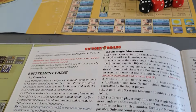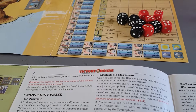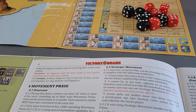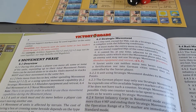HQ movement is slightly different. HQs cannot end their movement in a hex where they'd be out of supply, so they basically have to stay on road and rail hexes. They don't have to stay on them the whole time — they can move off a road or rail hex — but they've got to end up in supply.